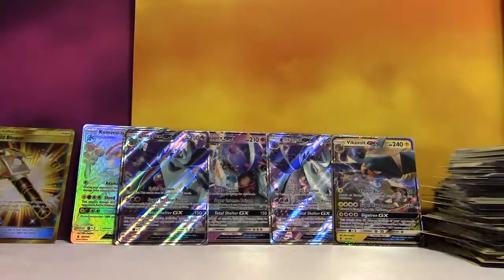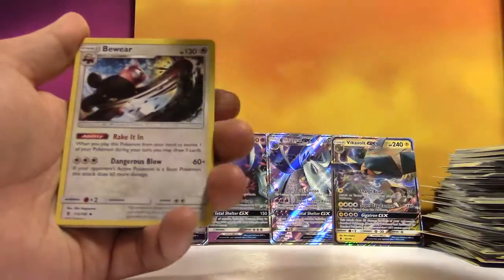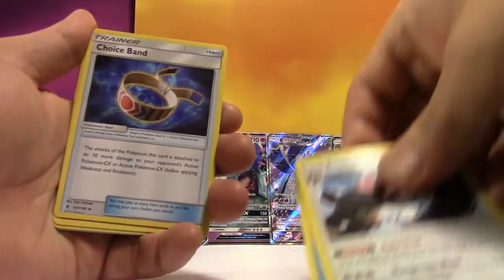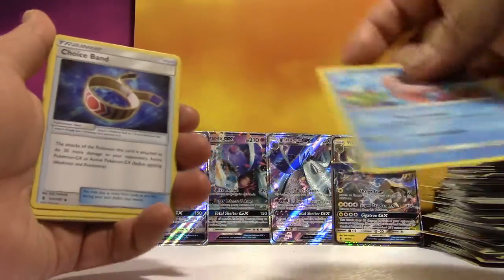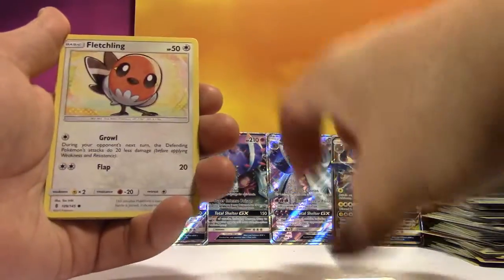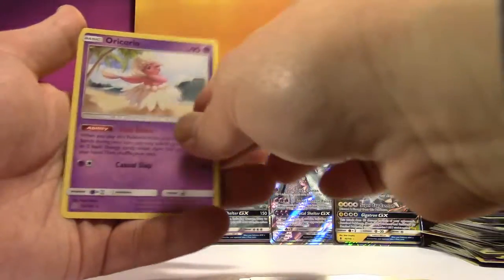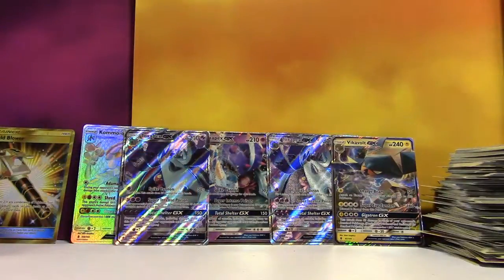If I can go to the eBay website later, we'll have a whole bunch of Field Blowers for sale. Electric Energy, Bewear, Choice Band, Barboach, Alolan Geodude, Fletchling, Petlil, Beldum, Reverse Mudbray, and another freaking Oricorio.